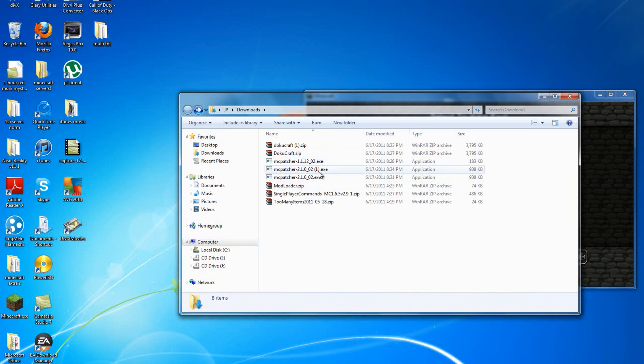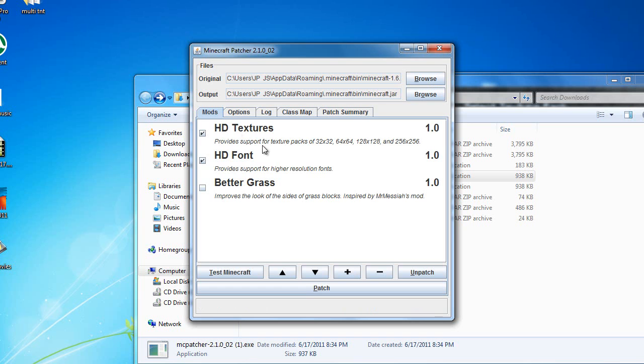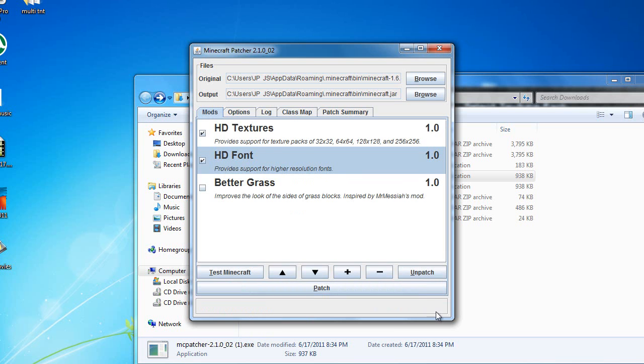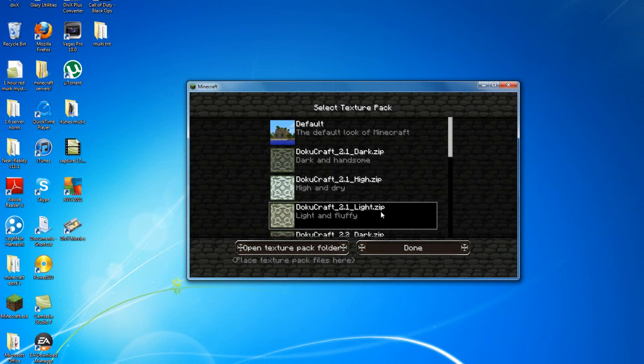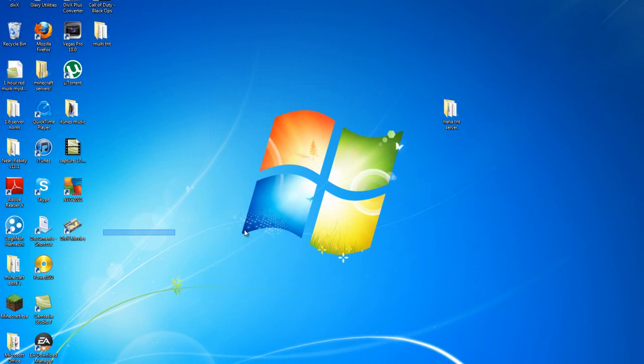Now find where you downloaded your Minecraft Patcher. It's going to look like this. Now you're just going to want to check HD textures and HD font. Then you're going to click patch — it's going to patch. And then you can X this out, you can X that out. And now you should be able to play Minecraft in your new texture.